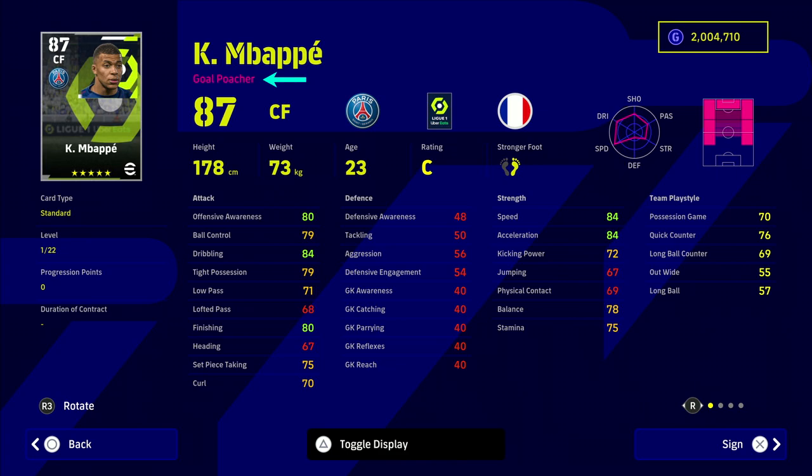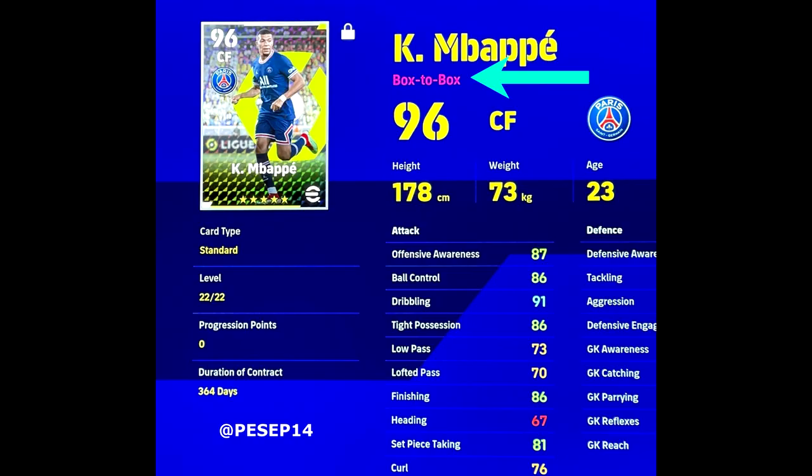Last but not least we have Mbappe, who is a gold poacher by trade — that is his main play style. You can see his team play style doesn't have anything higher than 76 in quick counter. But on this card that Seppo actually packed, he's a box to box player. So it can work for you and against you — that's a bit of a disaster, Mbappe as box to box — but you could play him as a CMF or AMF style player.